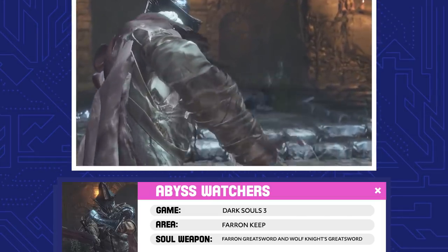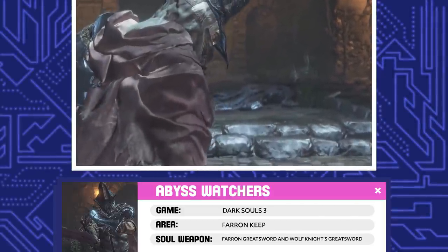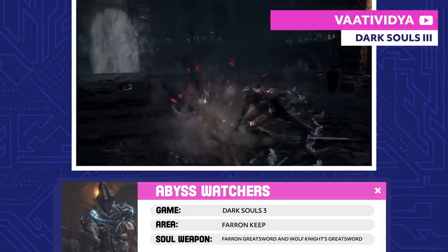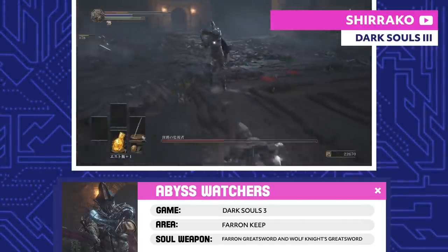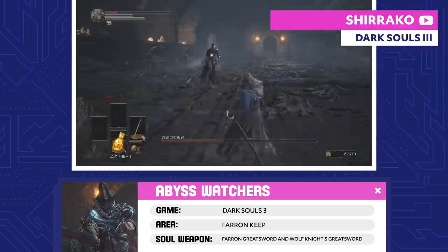Abyss Watchers. These guys run the Undead Legion as one bound soul that moves between bodies. The Abyss Watchers are big fans of the Wolf Blood Master, who's probably Artorias, so their whole purpose is to vanquish even the slightest signs of the Abyss.